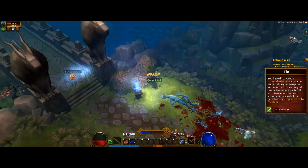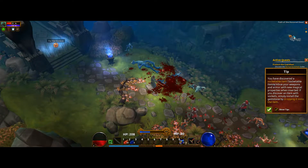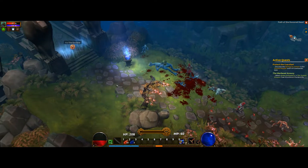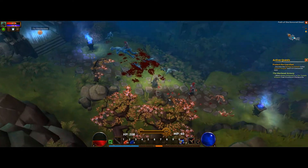Health Potion. Some gold. A wooden shield. A tip: you have discovered a socketable item. Socketable items imbue your weapons and armor with new magical properties once inserted. That sounds kind of dirty — sorry, that's just my sense of humor. I already know all about socketable items.